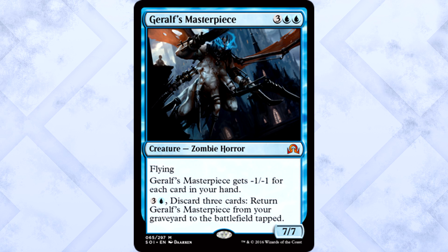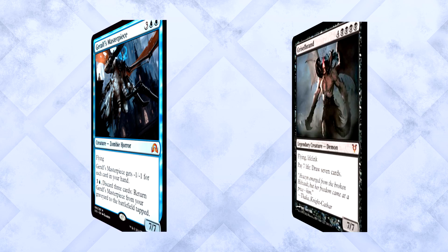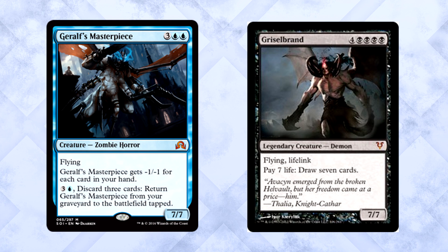Geralf's Masterpiece is three of anything and two blue for a 7/7 zombie horror with flying. It gets -1/-1 for each card in your hand. You can also pay four mana and discard three cards to return the Masterpiece from your graveyard to the battlefield tapped. This is basically a zombie version of Griselbrand. Its mana cost is basically useless since you're going to try and pitch this to the yard more often than not. While discarding cards is usually bad, this is Innistrad — delirium, madness, reanimation. There are plenty of reasons to fill your graveyard, and if there are great rewards for doing so, the Masterpiece becomes pretty good.